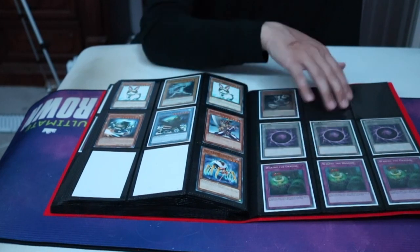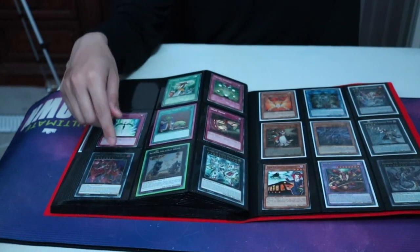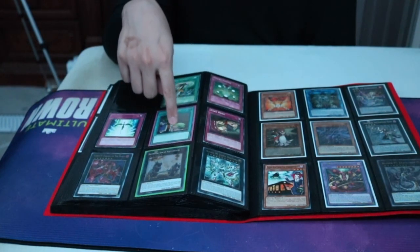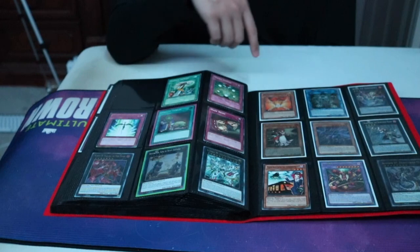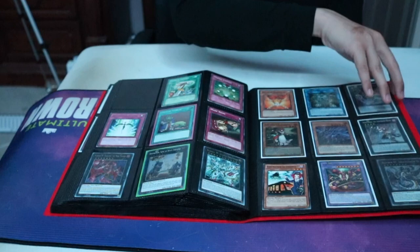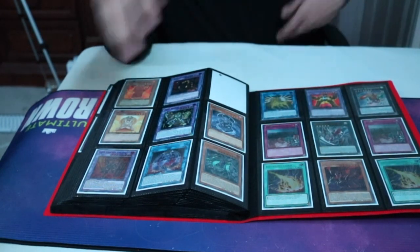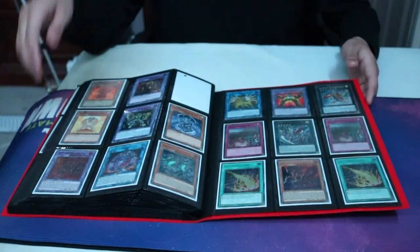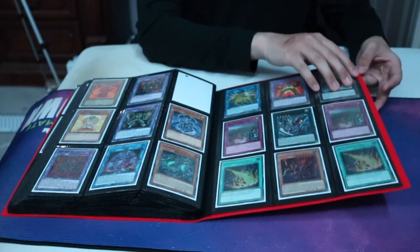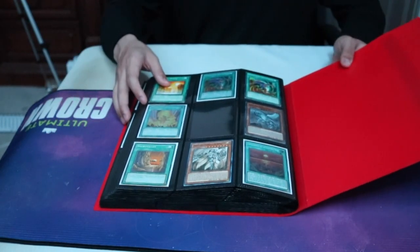Trophy card — the one that got reprinted, I don't remember at the top of my head. Upstart Goblin, Starlet Road, some staple cards but they look really nice. Upstart Goblin, Lightning Storm right there. Thunder Bear Statue, Unicorn, Guy Charger. And yeah, that's about it.